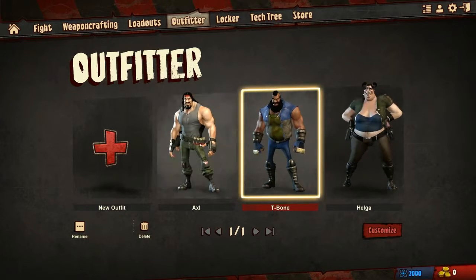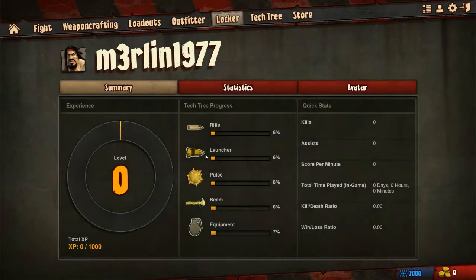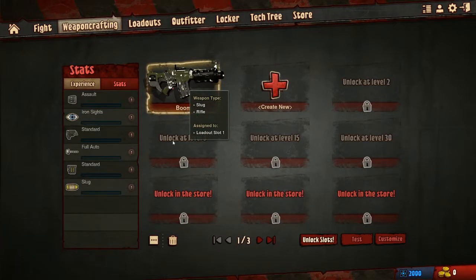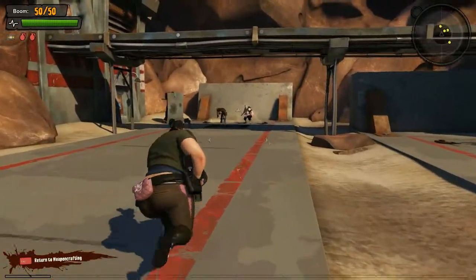I'll just leave the Cabbage Patch and go back. You also have the third character. So those are your three characters. Let's go to weapon crafting — this one I just created was basically the default.